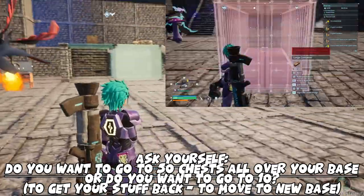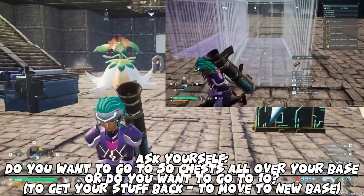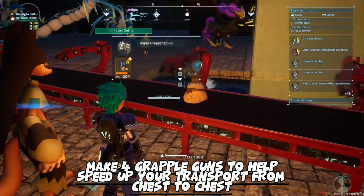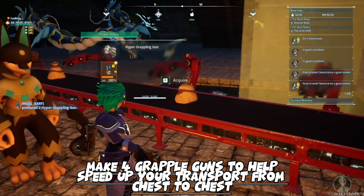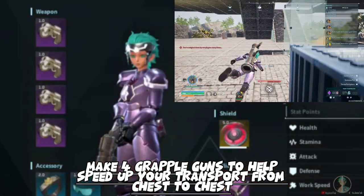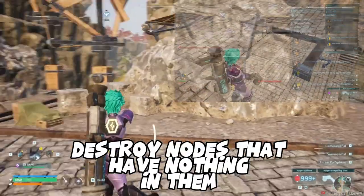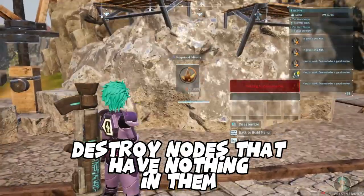So that when you transfer the stuff from the old base to the new base, you don't have to go all throughout your base looking for them in different little chests and whatnot. You also want to try to get as many grapple guns as you can, preferably four of them, so that you can move at a faster rate while you're over-encumbered.